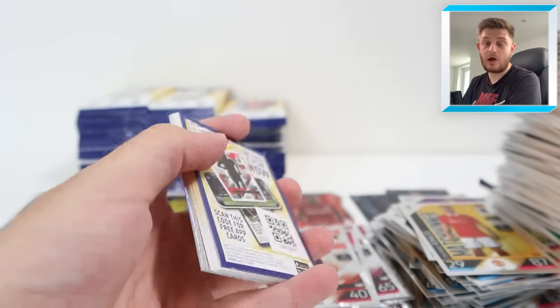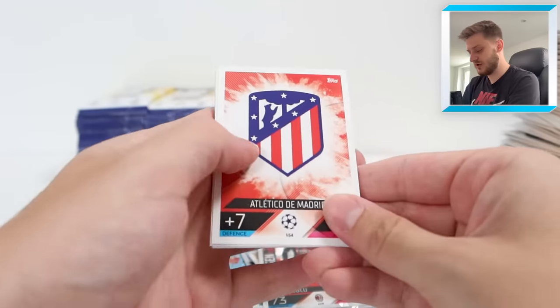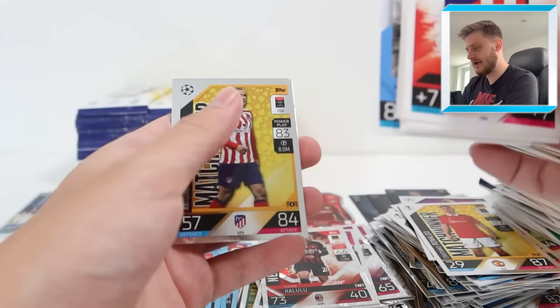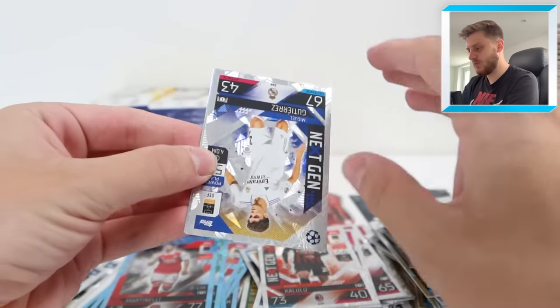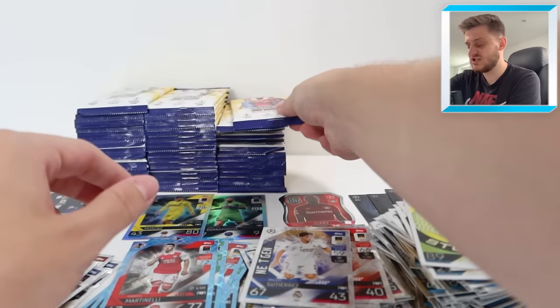Atletico Madrid's badge, Kudus, Diaz, Handanovic, Mbappe, Kyle Walker. Match winner Antoine Griezmann, Alisson Becker Stopper. Then we've got Miguel Gutierrez Next Gen and David Silva Topps Heritage card. What have we got in here? We've got Ferran Torres for Barcelona - still can't believe he left Man City so soon. Match winner Lionel Messi, Cobel Stopper, Kevin Volland Man of the Match, and another 100 Club - it's Joao Cancelo, which we've already got today sadly.